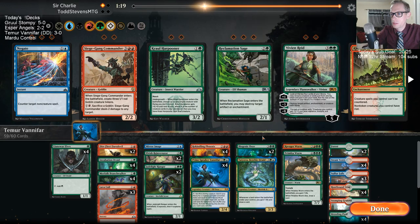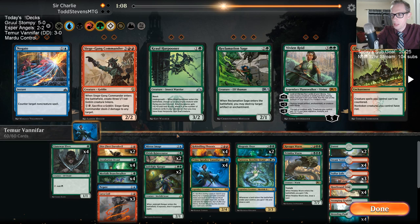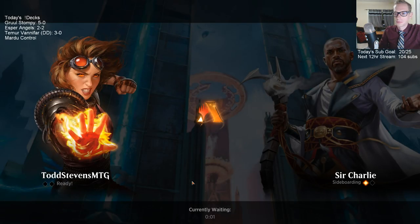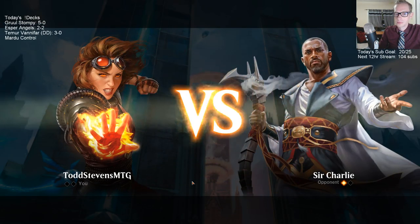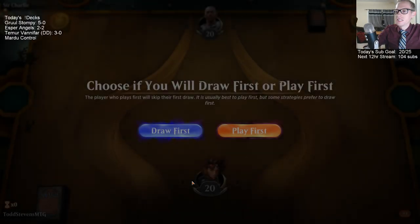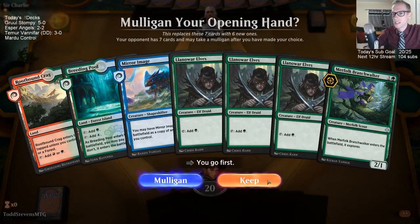I'll take a Ravager Worm out for a Negate. Do I take out Tatiova? No, I'll leave it in. Yeah, you don't see Red Deck Wins have twice as many lands that late very often — one of those games though.